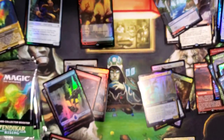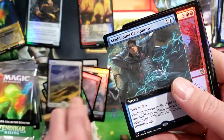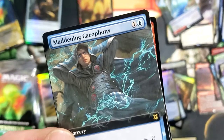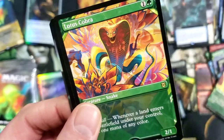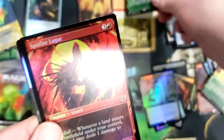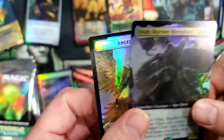We're nearing the halfway point on this box - I believe we are just about halfway. Very nice foil Planeswalker, Maddening - foil foil Lithoforming, Canopy Bailiff, Dreadworm showcase, showcase Lotus Cobra. Oh wow, another Skyclave Hierophant - that's one foil, one non-foil.